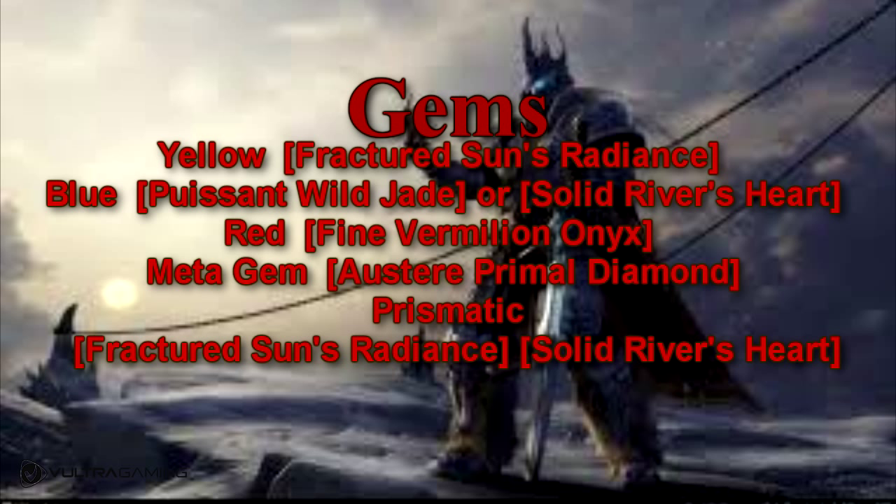As for your gems: for your yellow gem you want to be going Fractured Sun's Radiance, which is flat out mastery. For your blue gems you either want to go Poisoned Wild Jade or Solid River's Heart — Poisoned Wild Jade is a mix of stamina and mastery, and Solid River's Heart is pure stamina. For red you want to be going Fine Vermilion Onyx, which gives parry and mastery. Your meta gem you want to be using Austere Primal Diamond, which gives stamina and 2% armour. For the prismatic slot you want to be going either Fractured Sun's Radiance or Solid River's Heart.